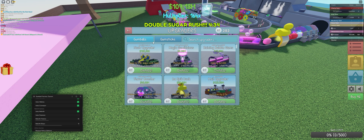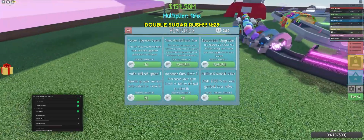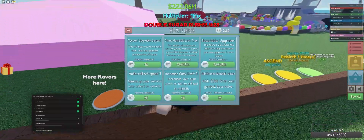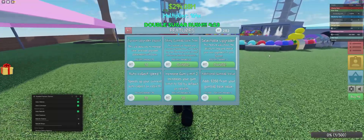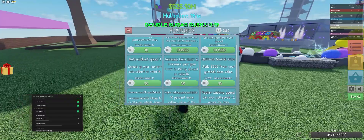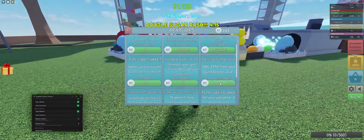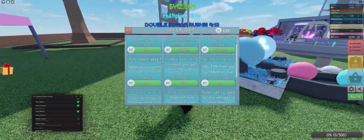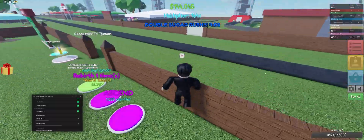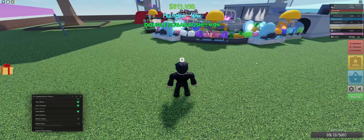If you want my advice on the fastest approach — your first 20 rebirths will take a while, so buy the selectable upgrader first and work your way up to buying additional gumball values. This is very useful for increasing your early-game start. Also, avoid conveyor speed features because they're useless — what matters is how quickly gumballs spawn, not how fast the conveyor moves.